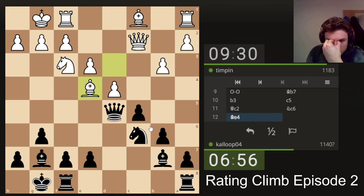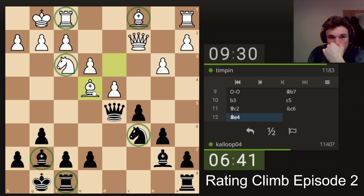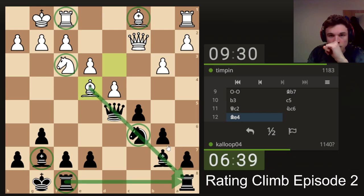Wait, let me think: knight takes, bishop takes, knight takes, queen, bishop takes bishop, knight takes rook, bishop takes rook, rook takes rook. We end up with a bishop, a rook, and a knight — they end up with a rook, a knight, and a bishop — because we take this at the end of the line. But we do win a pawn.